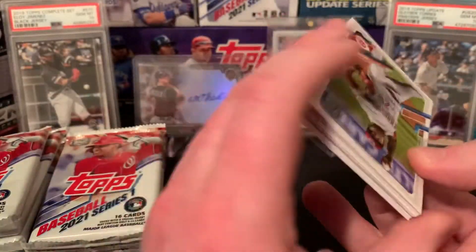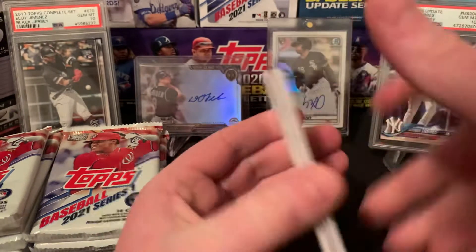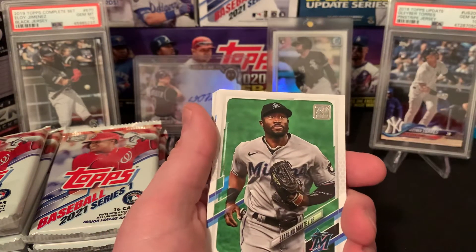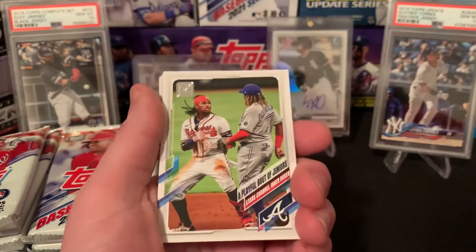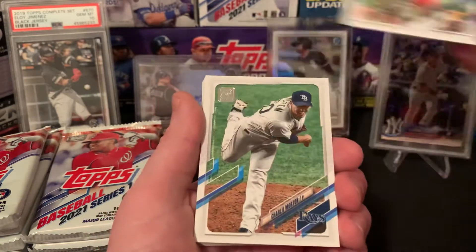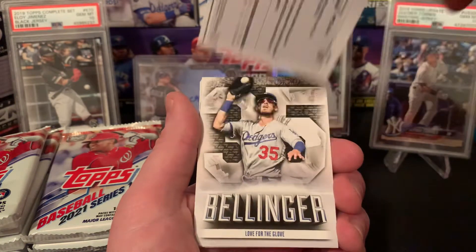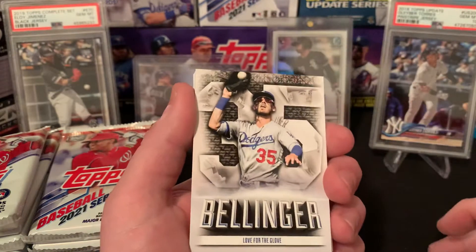Pack one starting us off with a Rysel Iglesias, David Bodie, the top flip of course, John Lester, Starling Marte. A playful duo of Acuna and Vladi Jr. We have an Adam Frazier, Charlie Morton, Matt Chapman. We do have a backwards card of Brady Singer — not sure why that one was backwards. Is that a photo variation? It does end in 30, but not sure why that was backwards. Brady Singer rookie card — take that for sure.